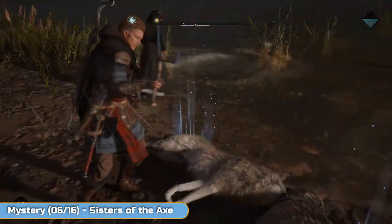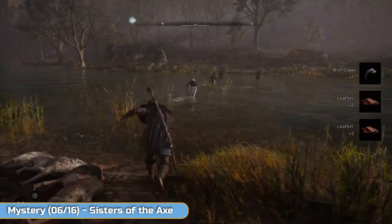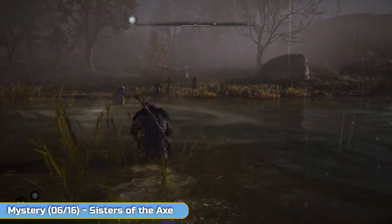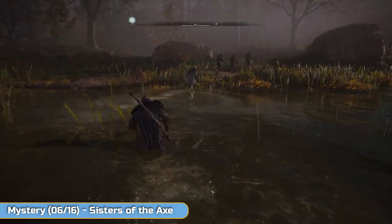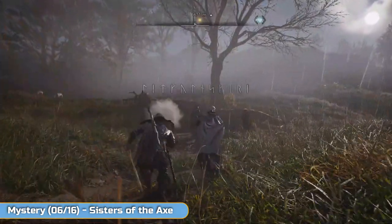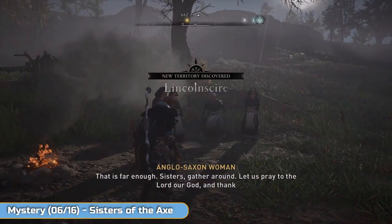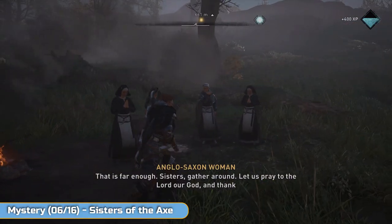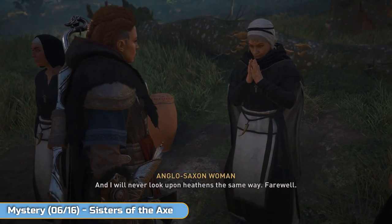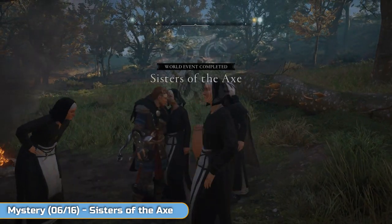I do like the kill animations on the animals in this — they've actually thought about finishing the animals off. Once they're done, run across the water, speak to the nun again, and that's it — you're done. You just led them to safety. We're in Lincolnshire now. When you're able to, speak to her and that will finish off the world event: Sisters of the Axe.